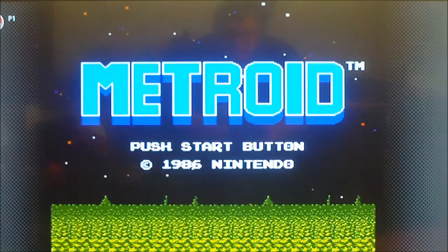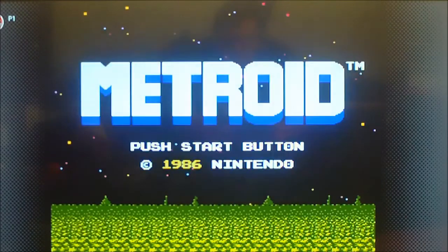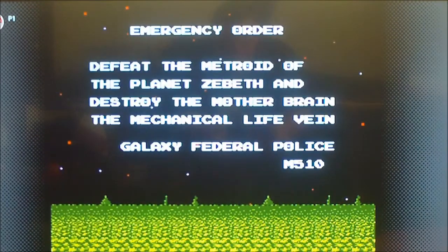What's up everyone, and welcome to another episode of Game Secrets and Tips. Today I'm playing Metroid for the Nintendo Entertainment System, and I'll be showing you how to do the Invincibility Password, which gives you all the items right from the start.